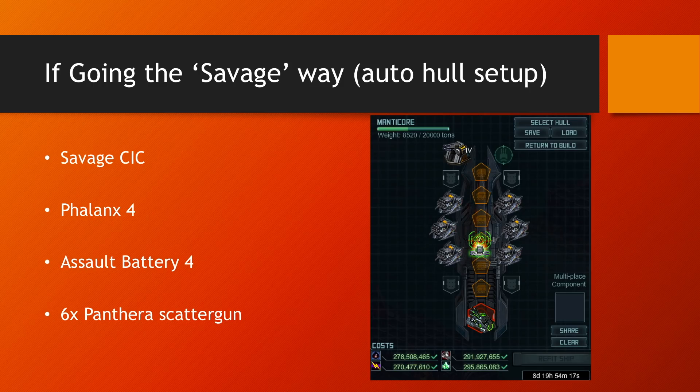If you're going the savage scattergun way, these are the components I would say 100 percent everyone should have beyond question: the Savage CIC, at least one Phalanx 4 per ship, Assault Battery 4 — which gives you turret defense plus penetrative and building damage — and six Panthera Scatterguns. That's all 100% sure, beyond discussion.